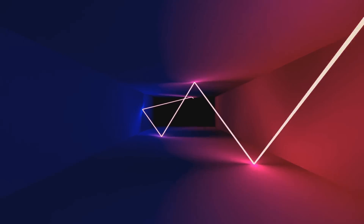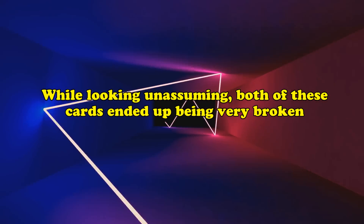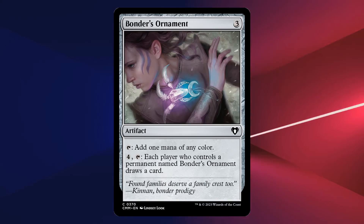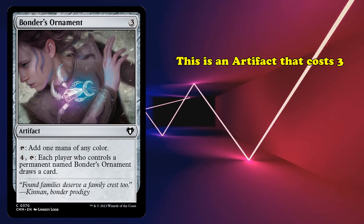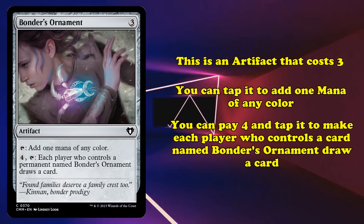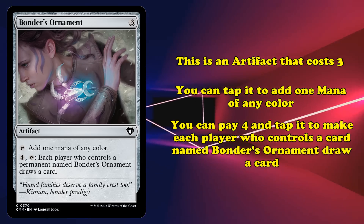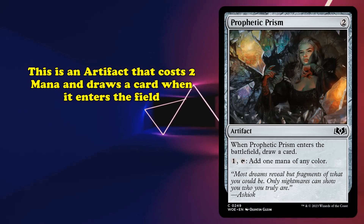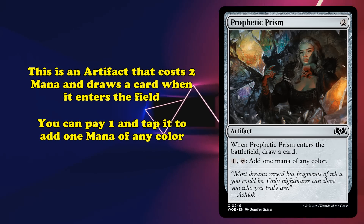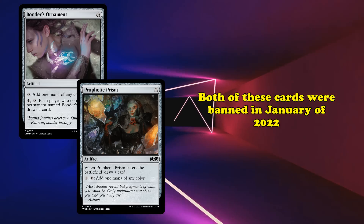Two other cards were banned at the same time as Atog. These cards were both unassuming on the surface, yet for very similar reasons pushed another deck far ahead of the rest of the format. The first is Bonder's Ornament, an artifact that costs three generic mana and can tap for one mana of any color. You can also pay four generic mana and tap Bonder's Ornament to make each player who controls a permanent named Bonder's Ornament draw a card. The second is Prophetic Prism, which costs two generic mana and draws a card whenever it enters the battlefield. You can pay one generic mana and tap Prophetic Prism to add one mana of any color. Both cards were banned in January of 2022.